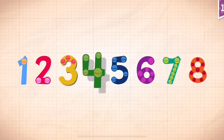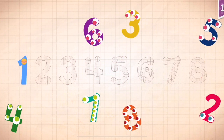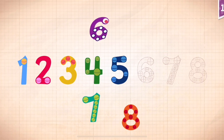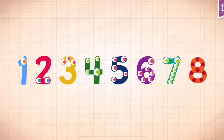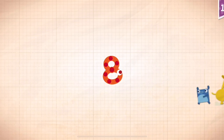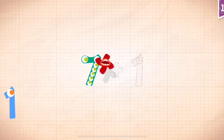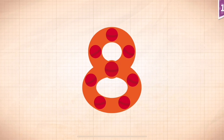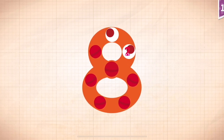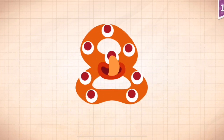One, two, three, four, five, six, seven, eight. One, two, three, four, five, six, seven, eight. Five, six, seven, eight, one, two, three, four, five, six, seven, eight. Seven plus one equals eight. Touch the monster's eyes to wake it up. One, two, three, four, five, six, seven, eight. Eight!